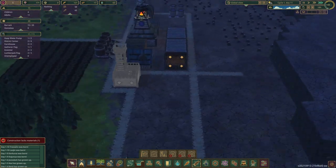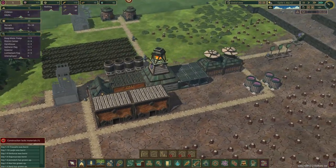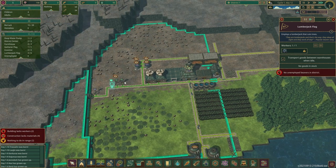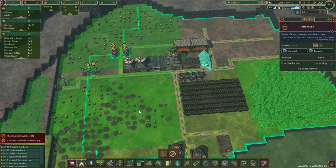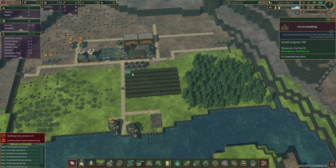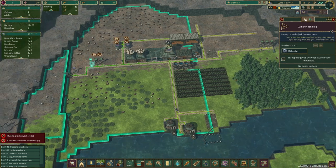I didn't notice this before — the beaver lodge barracks has little lights inside that go off once everyone leaves, that's kind of cool. I also don't think I want too many more babies right now, so I'll pause most of the birthing pods and leave one up. The workers will come over to this side and I'll tell them to chop down all of these trees. Just in time for another dry season, actually — we have a good amount of carrots and enough water to possibly get another harvest in.